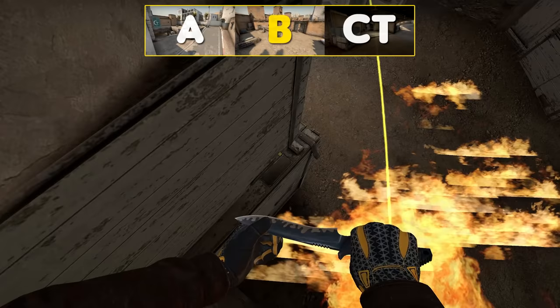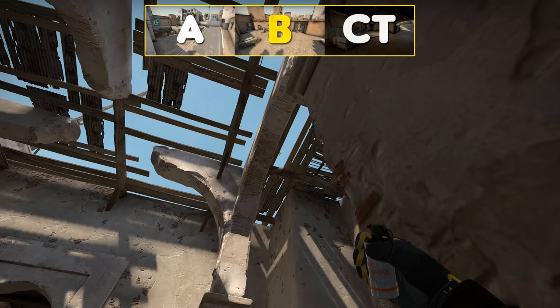On B, here's your double doors smoke, and here's your entry flash.